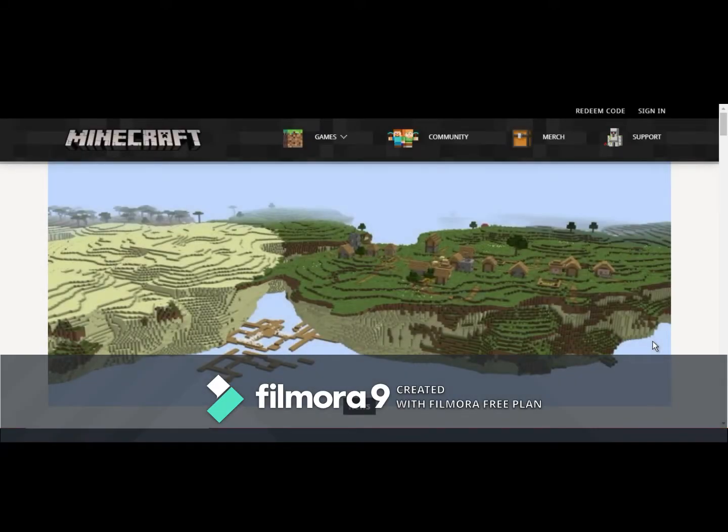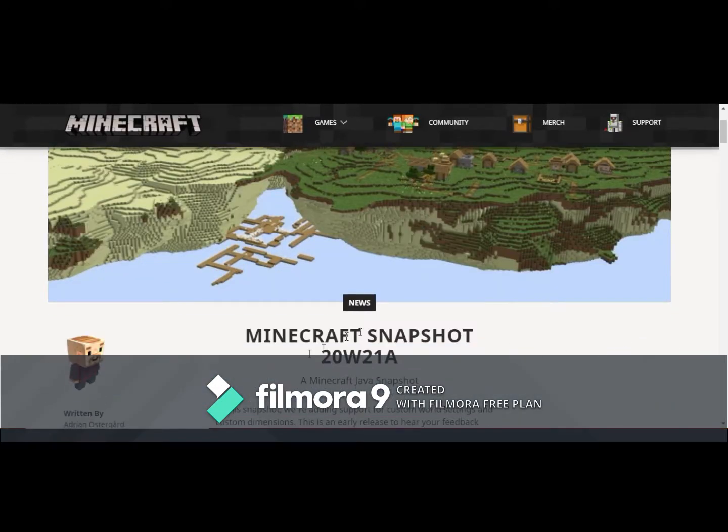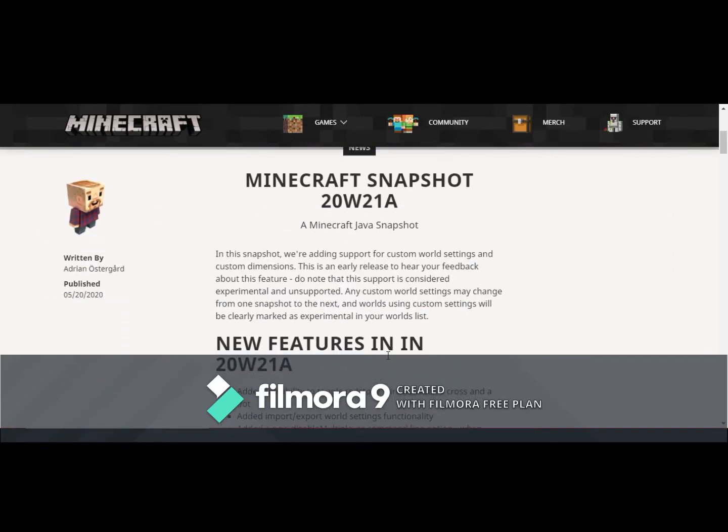Hello everyone, and welcome back to another video. So today, Mojang has released Snapshot 20w21a, and in it they are adding support for custom world settings and custom dimensions. This sounds like it's going to be really, really interesting.